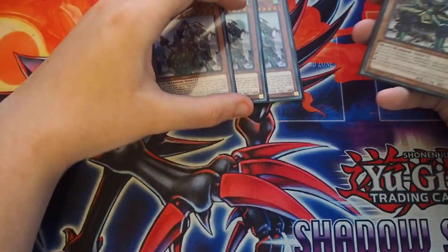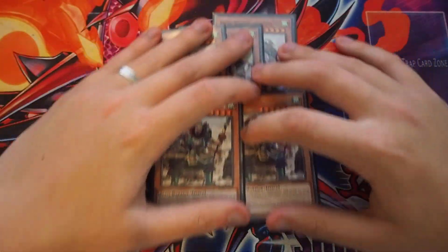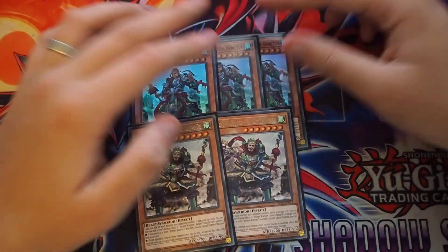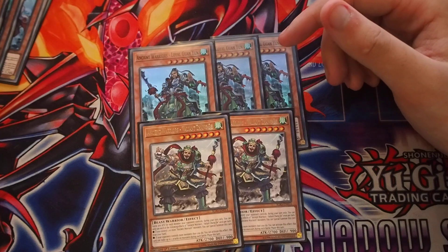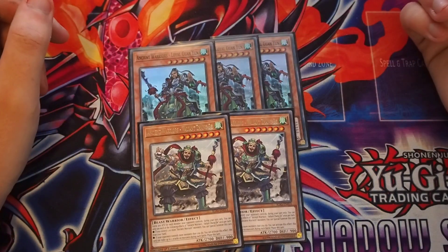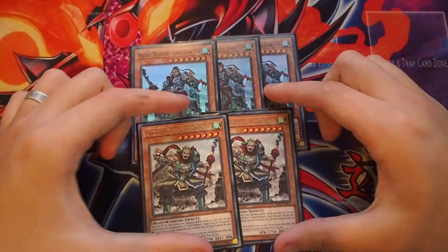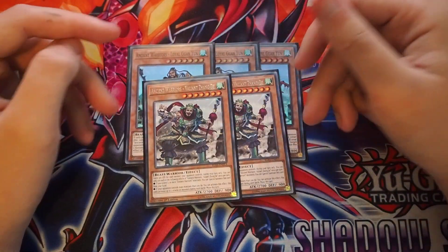Next, we play 3 Loyal and 2 Valiant as our level 7s. The reason I play 3 Loyal — I used to play 2, I now play 3 — simply because while drawing multiples are bricks, we can always discard them with other card effects. It's more or less a pseudo-Pancratos for the deck. And 2 Valiant is really good just because it can be a free Special Summon and helps push for game.